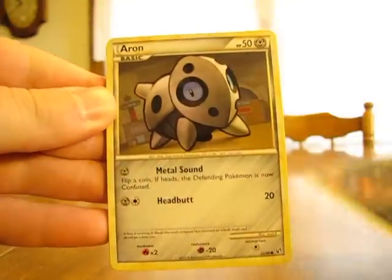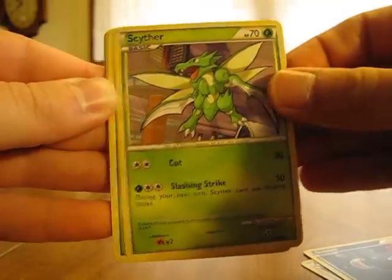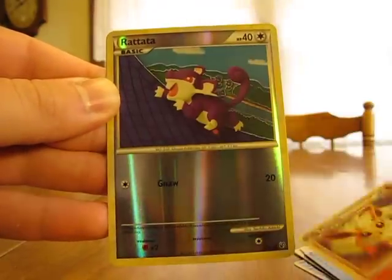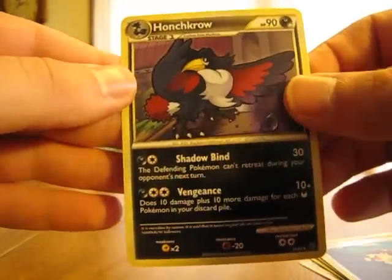And then we have the Undaunted pack — it's the last one in the tin. We have a Houndur, Aeron, Sneasel, Scyther, Oddish, Legend Box, Togetic, Flareon, Rattata Reverse, and a Honchcrow. Overall not too great of pulls in this one.